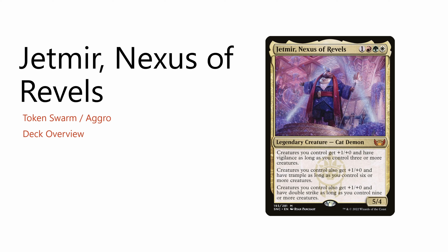Most aggro decks in Commander are some sort of alpha strike deck. The most famous aggro commander is probably Krenko, Mob Boss. Krenko typically wins by making a bunch of goblins with a haste effect, then having some sort of combat buff, and then swinging for a huge amount of damage in a single turn. I would consider alpha strike to be kind of like a combo deck, except you're specifically trying to build a critical mass of creatures for a single game-winning turn, rather than some sort of infinite loop.